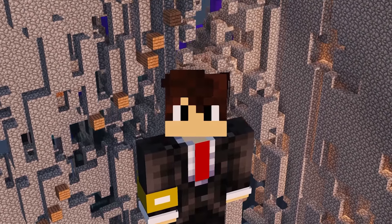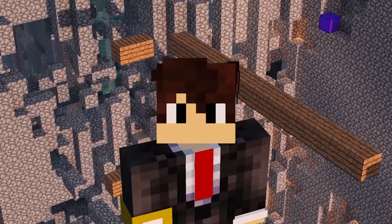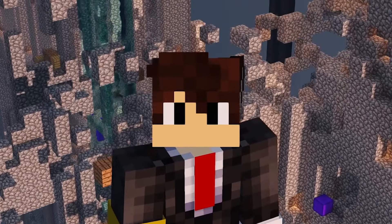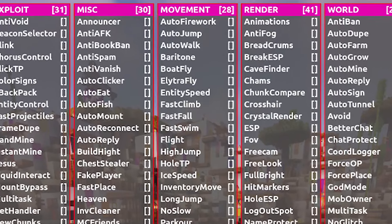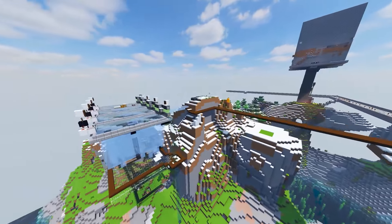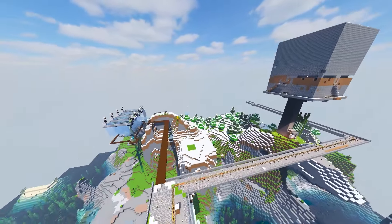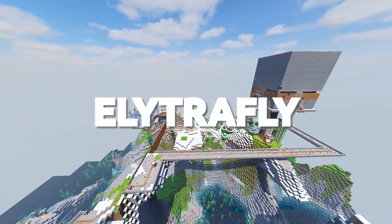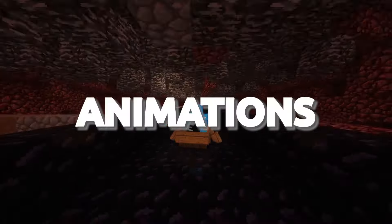K-Hack also offers its users over 270 unique and helpful utility hacks that make playing on Anarchy more enjoyable, like Baritone integration for example. There are hacks for automation like Autofish or Autofarm, hacks for general quality of life improvements like No Slow or Velocity, hacks for movement like Boat Fly or Elytra Fly, and hacks for making the game look good like Animations or No Weather.